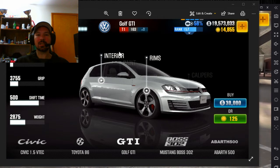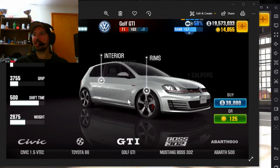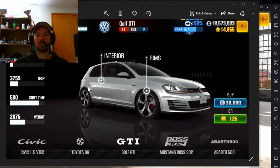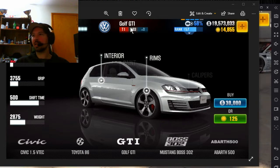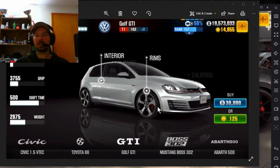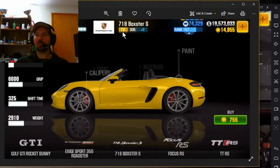The very first thing you need is a tier one car. In the last video, we went over boss races. These are the cars you can buy in the dealership to win the boss races. After I show you the cars, I'll explain to you why these are the ones to buy. The Golf GTI is the very first car you should buy. If you didn't buy this one, that's okay — you can always get it later. But this is the best one you can buy in the store.